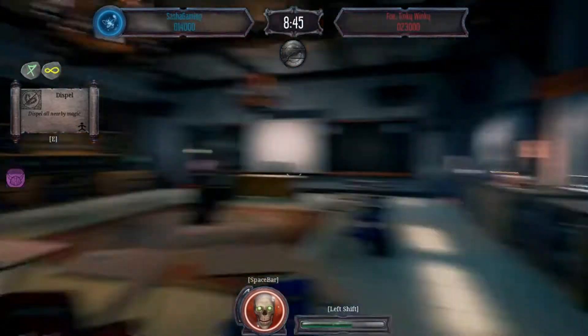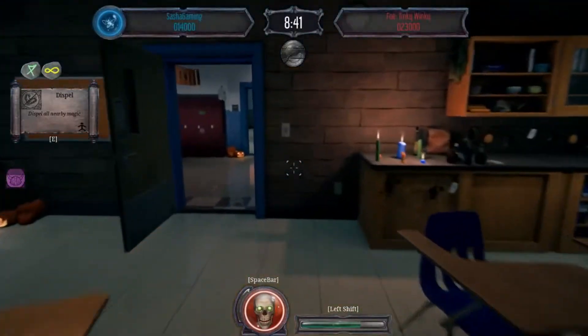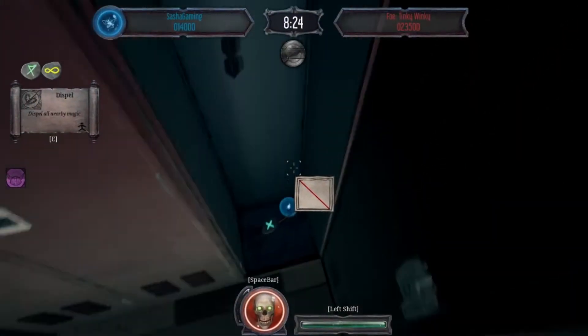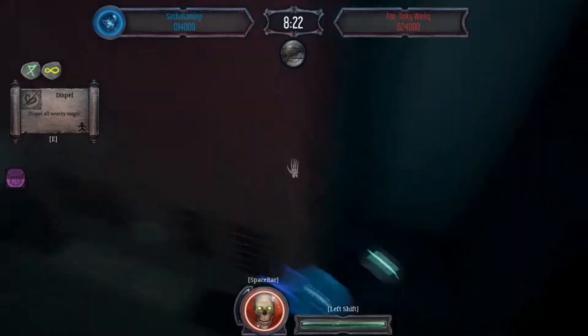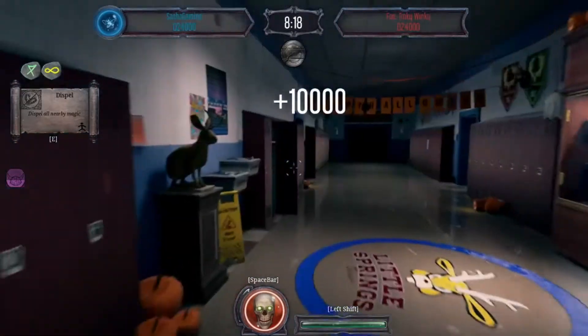So I got a blue orb on my altar and now I got 10,000 points, just like that. Dolly is ahead of me by 9,000 points I should say. Now Dolly is doing her thing and I'm gonna do my thing. I'm trying to find red orbs.